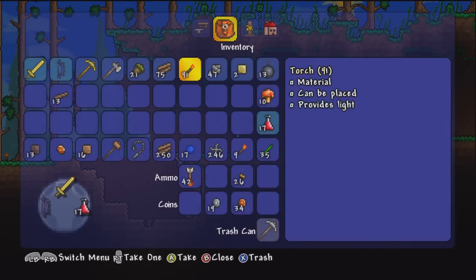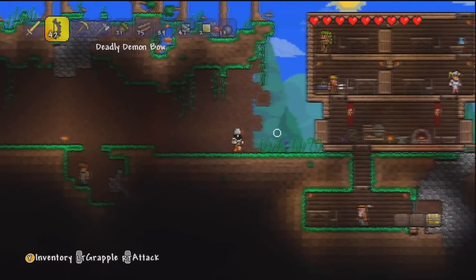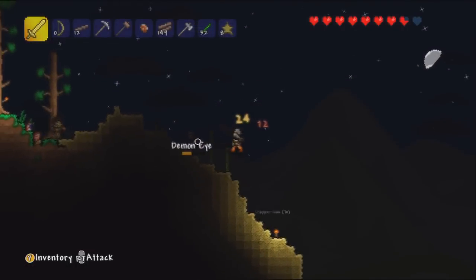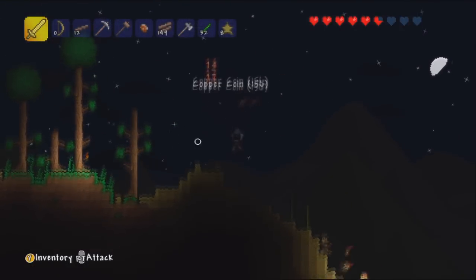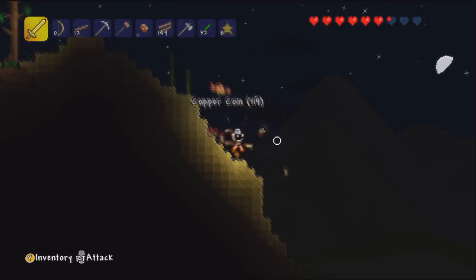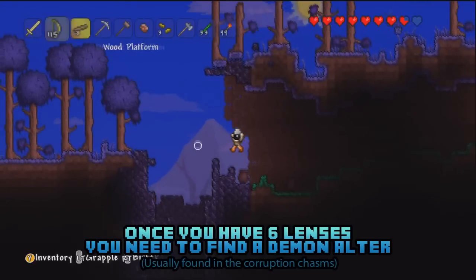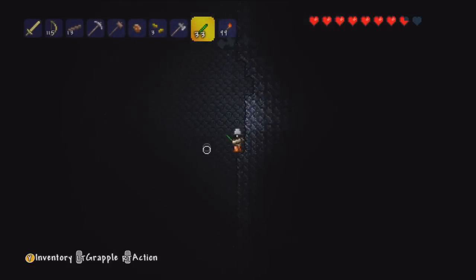Moving on to the much more important one — how to manually spawn the Eye of Cthulhu. To manually spawn it, you need an item called the Suspicious Looking Eye. You can get these items from very early on, and all you need to craft it is 6 lenses. Lenses are acquired from Demon Eyes, which are very common monsters that fly around during the night. Kill many of them, and once you get 6 lenses, you can craft the Suspicious Looking Eye. You need to go to a specialised crafting table called a Demon Altar.